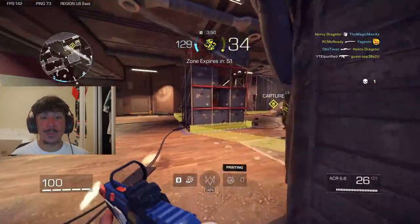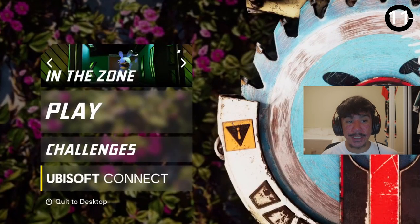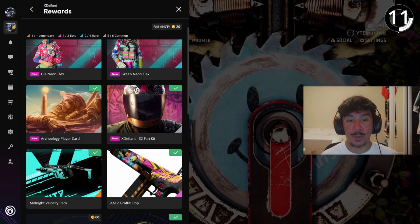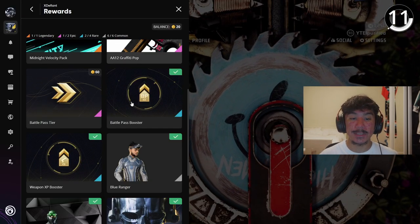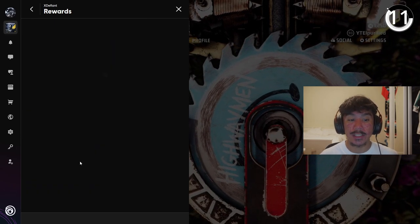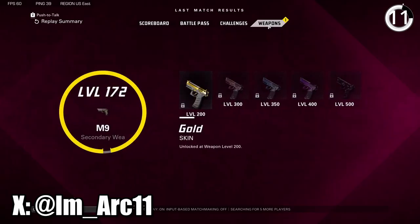I will give you a 2-in-1 special just because you stuck around. Another way to get free skins would be by checking your Ubisoft Connect. With the new season, it brought new rewards you could earn. You could also get double XP tokens, which could be used during double XP weekends to make it quad XP, which will help you get an insane amount of levels.